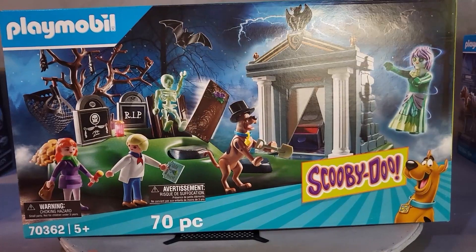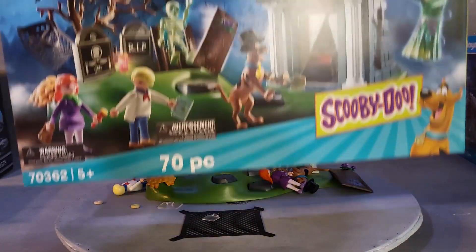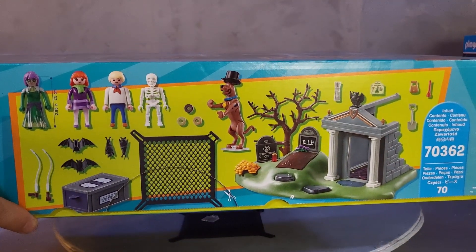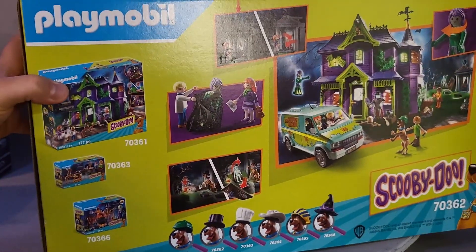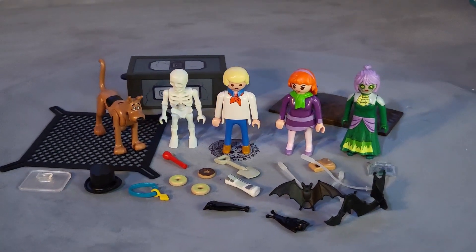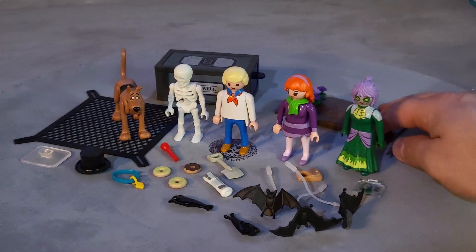Before I forget, this is the box — it's a large box. This is the size of the box in relation to the gravestone. This side shows all the accessories and characters you get with the set. The back of the box shows some of the features of the cemetery.